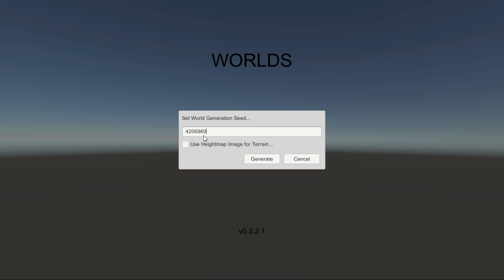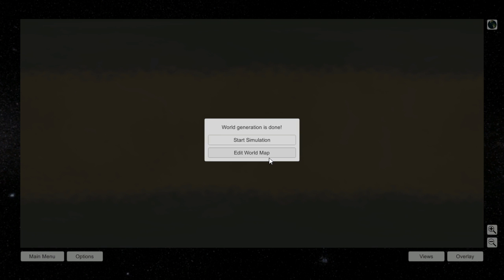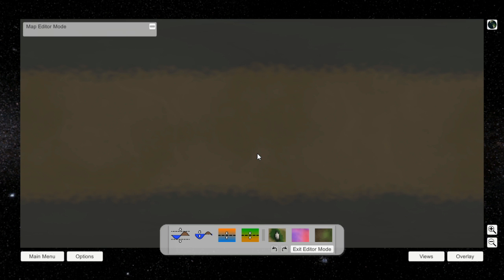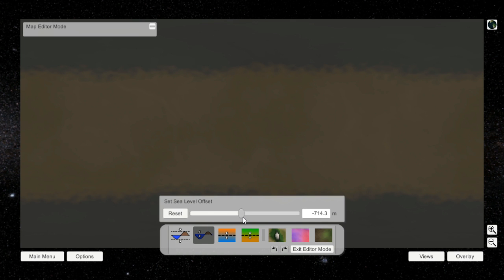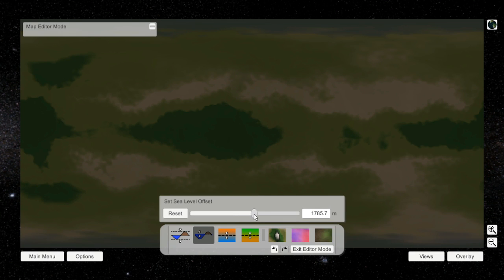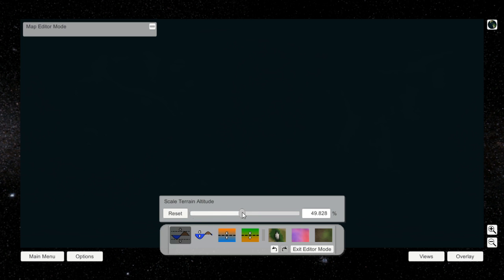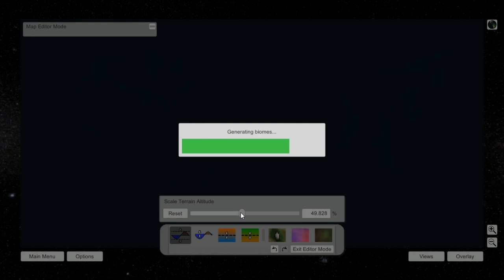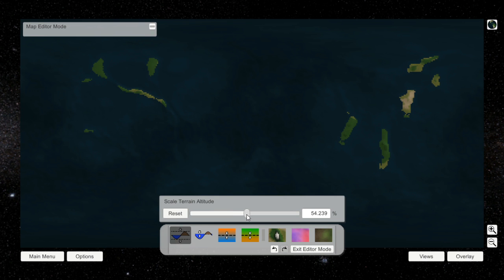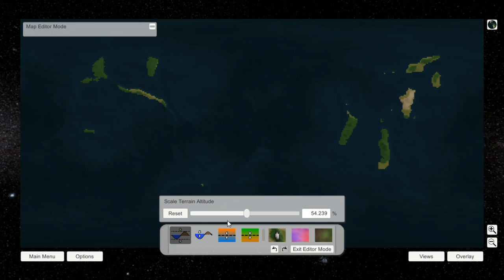As you can see, I've opened up the world generation menu, and there you can see I entered in a seed. There is also an option to use an image for a height map, but that doesn't really work as far as I can tell. Here's just a blank world left over from my previous experiments — I turned it into a huge desert. Here I can raise the sea level, and I can see some greens starting to appear on the map. Here I can change the terrain altitude, which sort of adjusts the difference in altitude between the highest and lowest places.